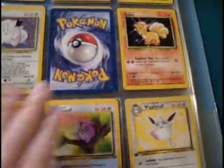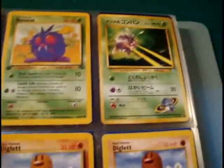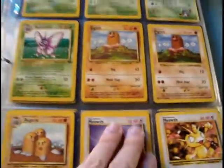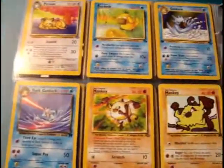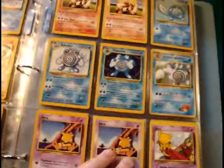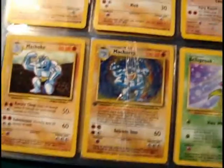You'll notice a missing Clefable — that one is in a safe place. It's my prized first edition holographic Clefable. I have different Zubats and Golbats, and a Japanese Sabrina's Venonat. You could buy Japanese booster packs at some stores. My cousin has a Japanese Togetic and a Japanese Blossomthat I'm quite envious of.